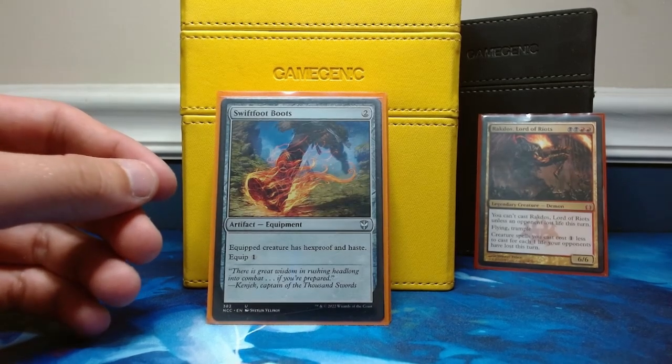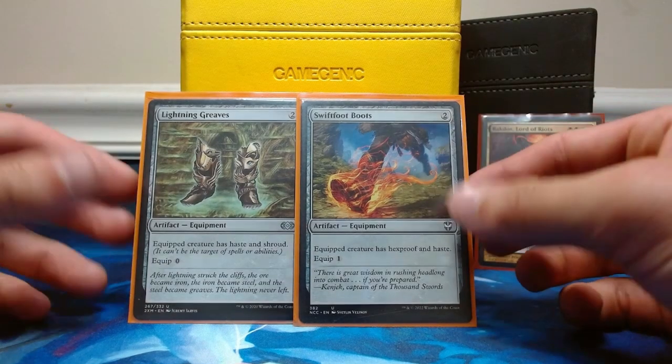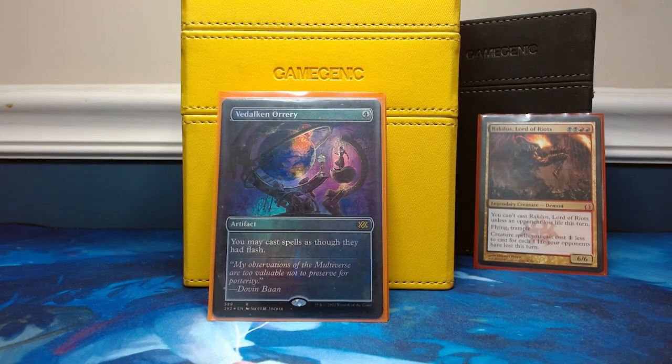Onto our utility artifacts — we're running both Swiftfoot Boots and Lightning Greaves to protect the commander and give him some shroud and haste. Haste is really really good in this deck and is a main way that you win. Then we have the Deckbuilder's Orrery — we have a few cards that really discourage people from attacking us, so if this is on the field people will be attacking each other. When an opponent swings at another opponent you can drop one of your Eldrazi on someone else's turn when no one's expecting it. Very good card.